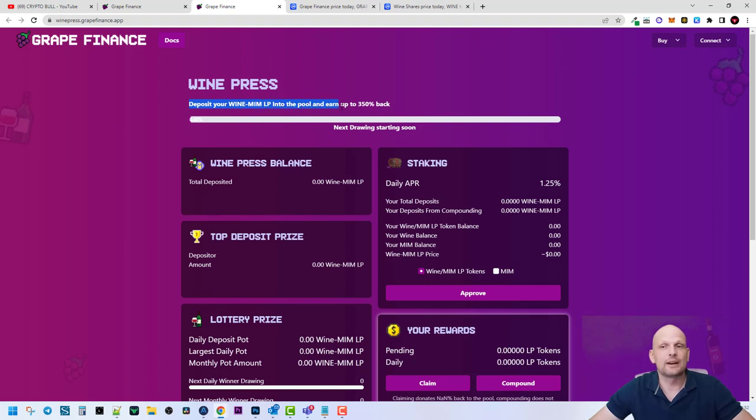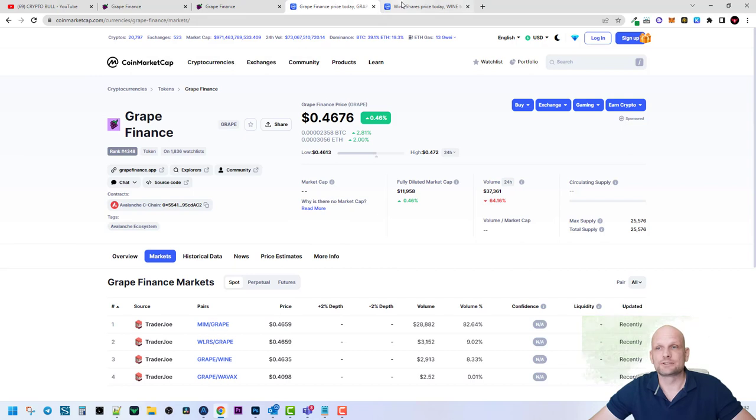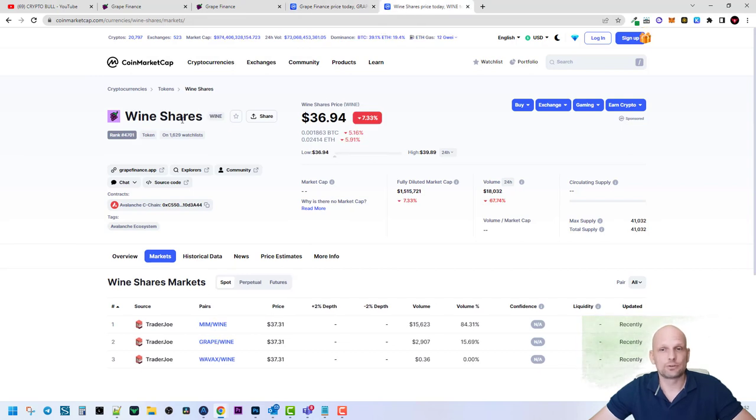This project has more than one token — it has two tokens. There is the WINE token, which as you can see on CoinMarketCap is the Grape Finance share token. Think of it like shares in a company — just as Amazon or Tesla have shares, if you hold WINE you own part of Grape Finance.